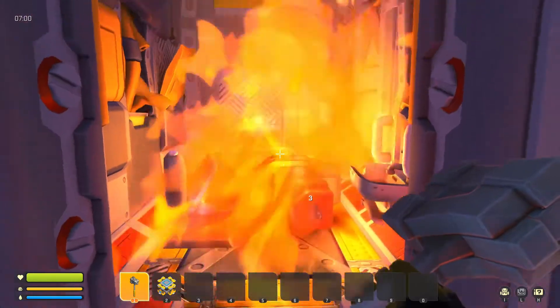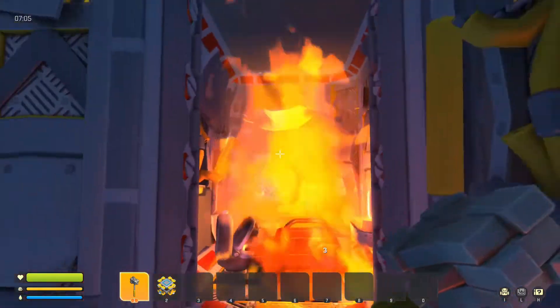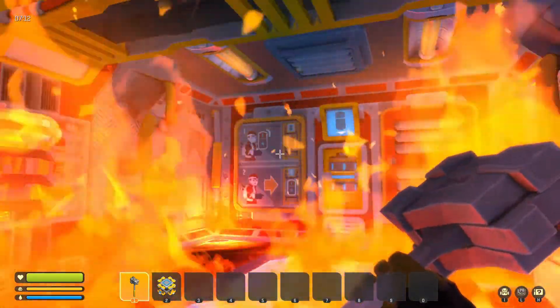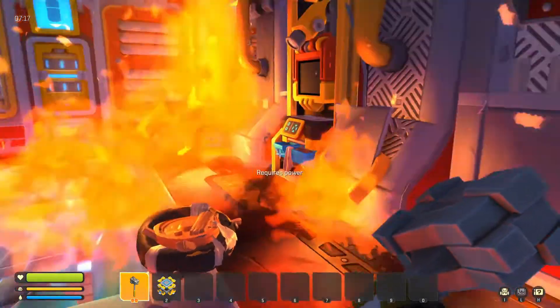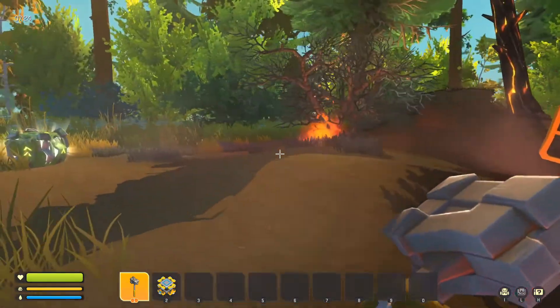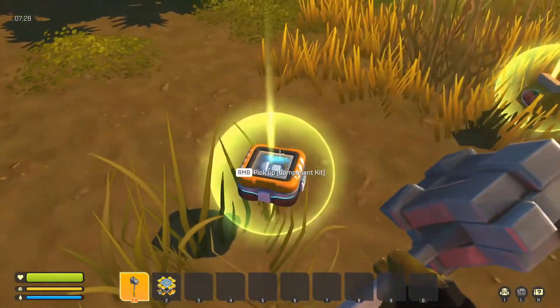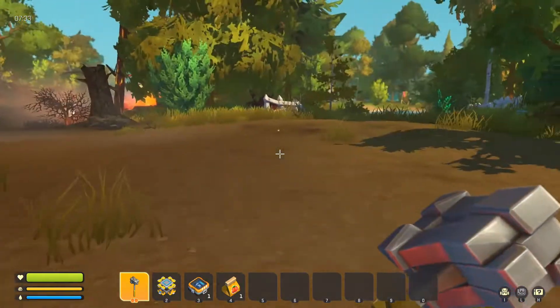There's gas in there and it's on fire. Here's our starting area — it requires power. There's a picture showing we need to find a battery. They've added a health meter, a hunger meter, and a water meter in the bottom left corner, so it's definitely more survival-focused. Oh — we got a component kit and tomato seeds, so we can definitely farm!